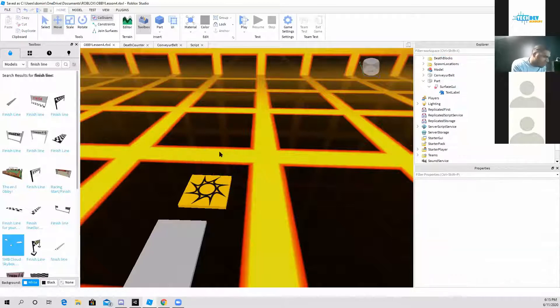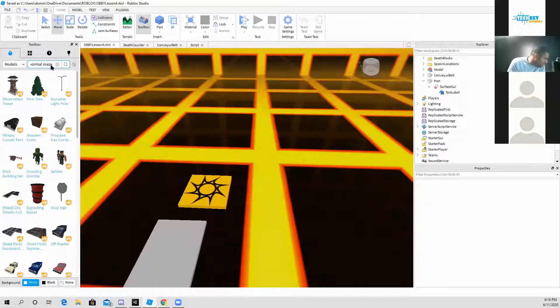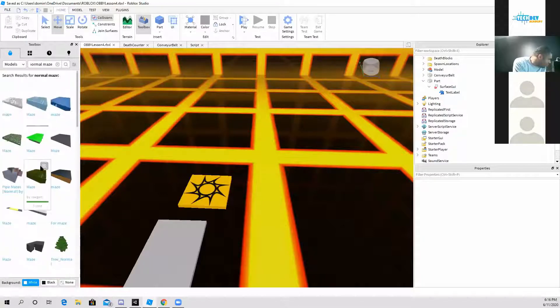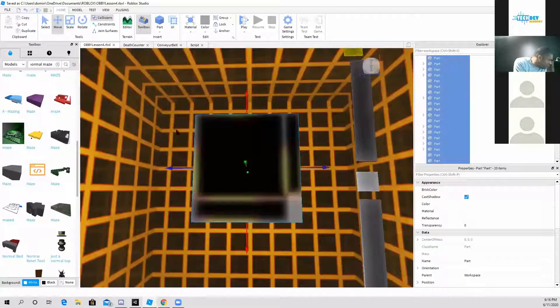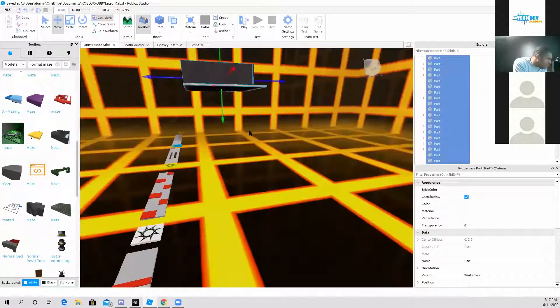I can use one from the toolbox, but let's go ahead — I have a maze in mind. Unless we have a shared project, I don't think I can use your maze, so I'm just going to search for one to speed up the process. There's a bunch of mazes in here. This is a good maze — a little small, normal maze right here that I can use.